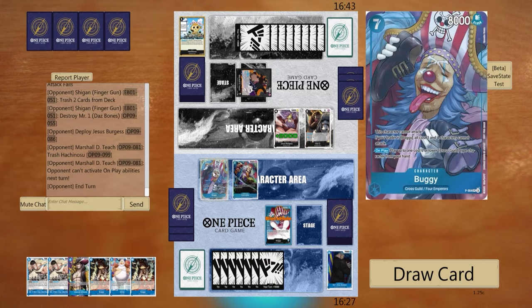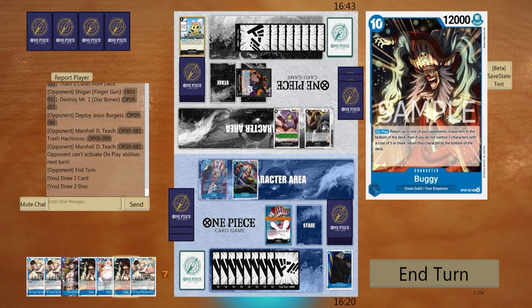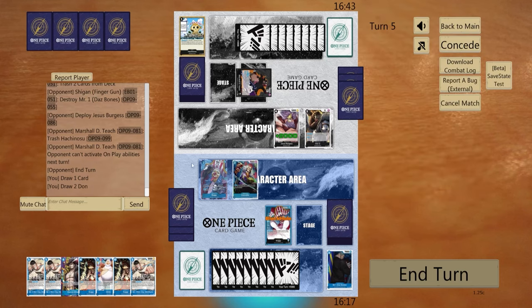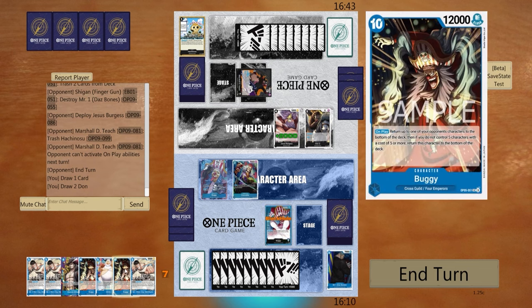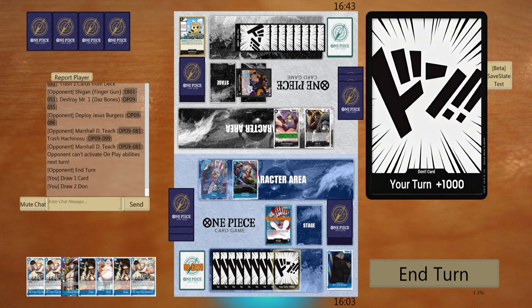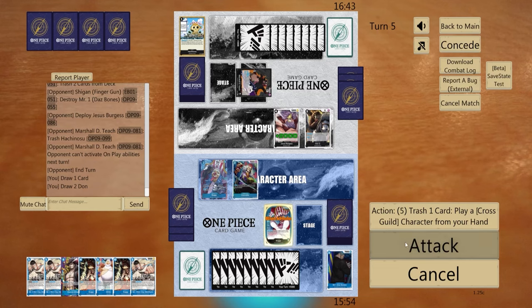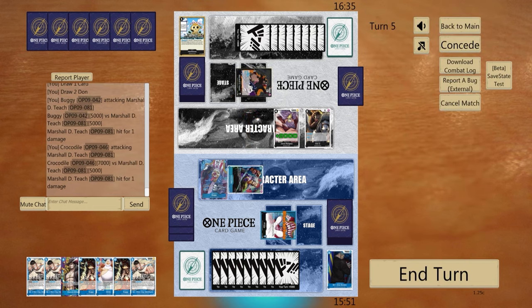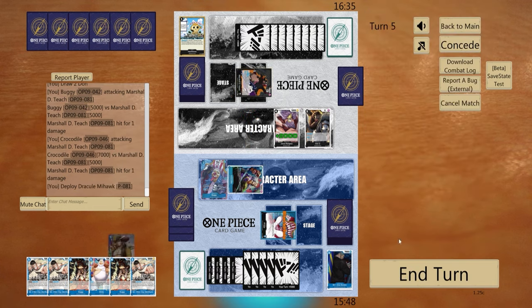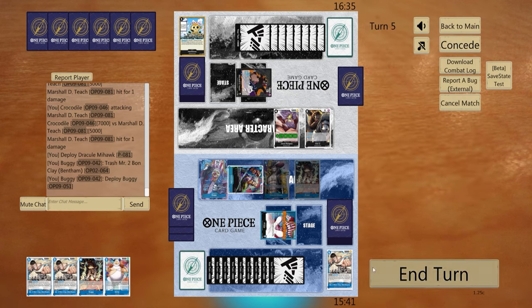Well, they're gonna have a problem if they Black Hole me. Wait — I have a theory, and this will be funny. If I get Black Holed, does that mean this just stays on board? Okay, this is worth checking out. So I'm thinking we'll casually swing five, and we'll casually swing seven, and then we'll play Mihawk, trashing one of the Bond Clays for a Buggy, and it stays on board.